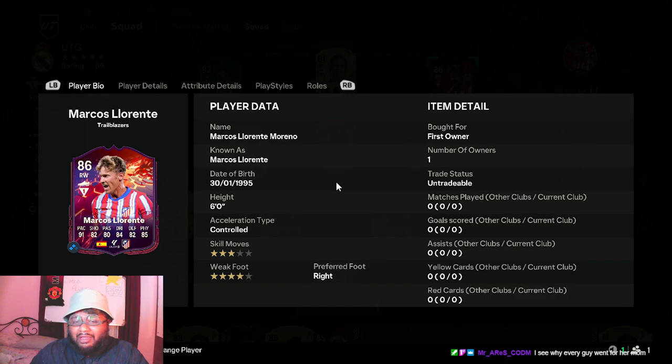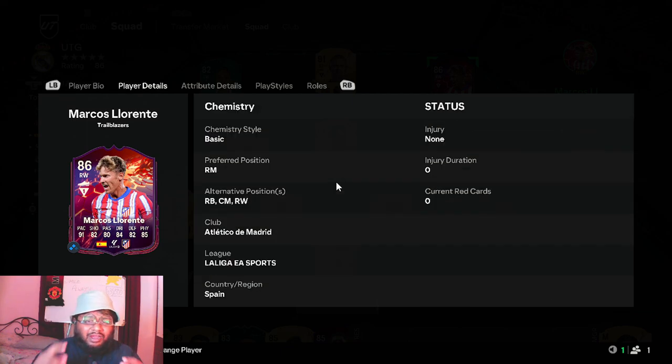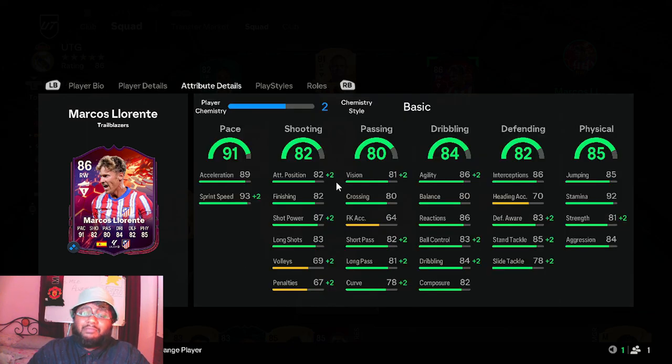What we're going to be doing in today's video is looking at this card in depth on paper, then putting him in a squad to go into squad battles and try him out at the right wing position. You can play him at three different positions: right wing, right back, and center mid, apart from his preferred position which is right mid. Pretty much anything on the right-hand side you can use him, and at center mid as well.